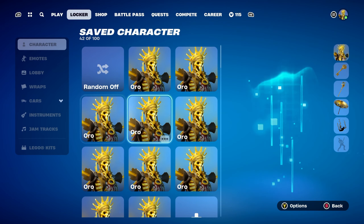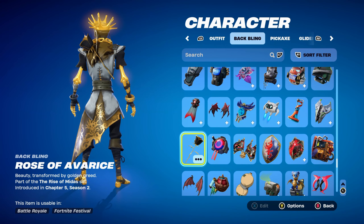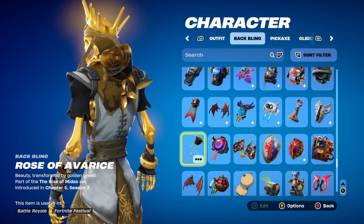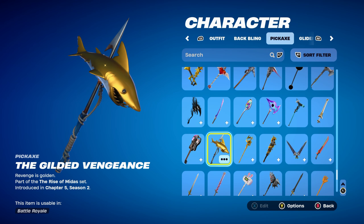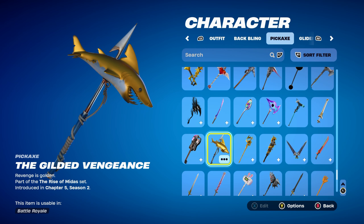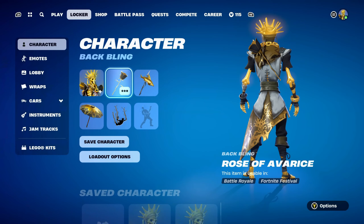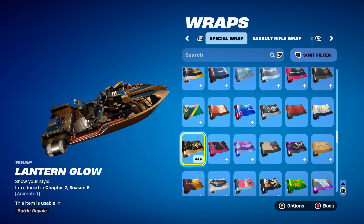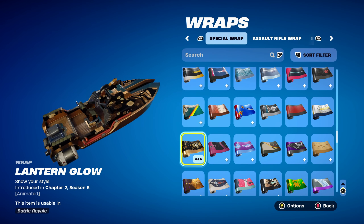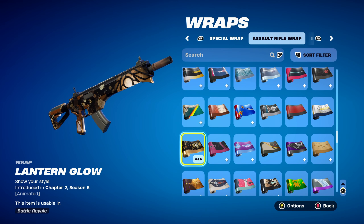Let's move on to combo number five, the final combo for the Golden King style. I thought I'd use the Rose of Avarice, part of the Rose of Midas set, introduced in Chapter 5 Season 2, using it for the black and gold design. The pickaxe is the Gilded Vengeance, part of the Rise of Midas set, also introduced in Chapter 5 Season 2 — I really do like this pickaxe, and it was obtainable via free challenge rewards. The weapon wrap is Lantern Glow, introduced in Chapter 2 Season 7, used for the black and gold design. It's also animated — lanterns moving around the weapon wrap — which is pretty cool.